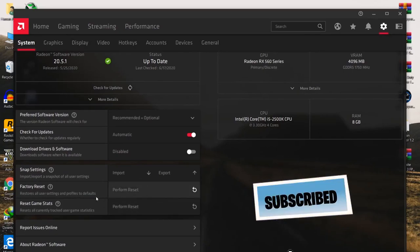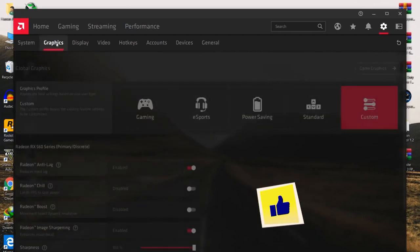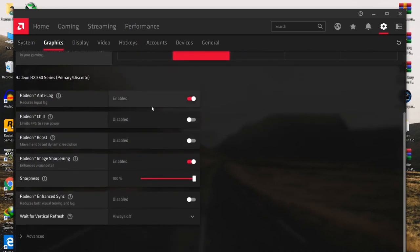Just after resetting the AMD Radeon software settings, go to the graphics settings and carefully follow all of the settings on your PC. First, from the game profile settings, select 'eSports.' Here is Radeon Anti-Lag — set this option to enabled. Here is Radeon Chill — disable this option.